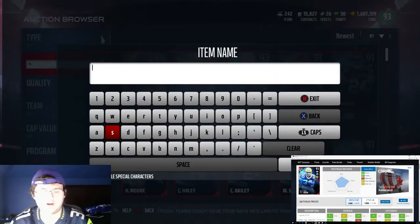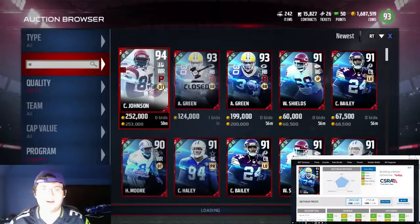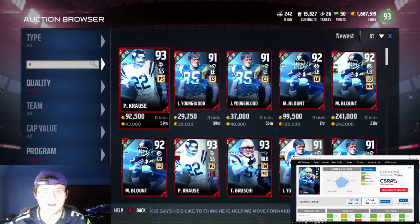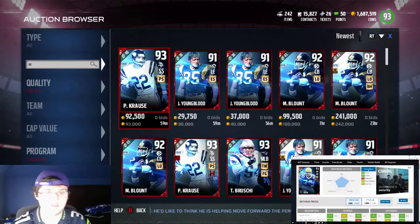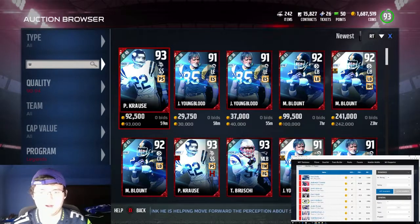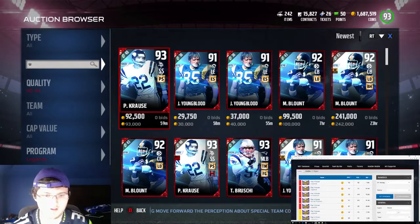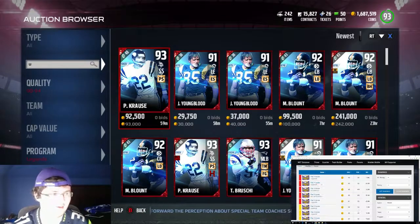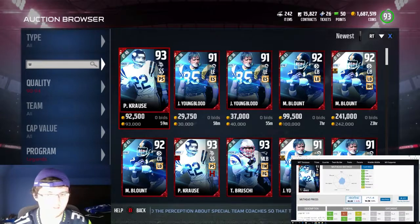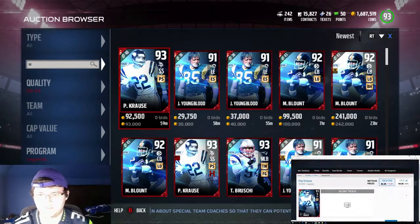Some people will put a lot of cards up on the auction block. That's why you'll see like 10 up for 10k, but they might be selling for a lot more than that - so that's what I'm trying to do in this video. Now, Paul Krause - he sells for way more than that. There's no way 93k is what he sells for.